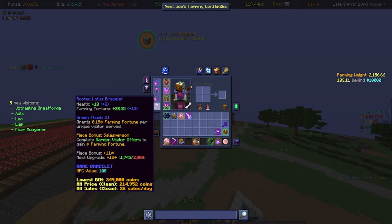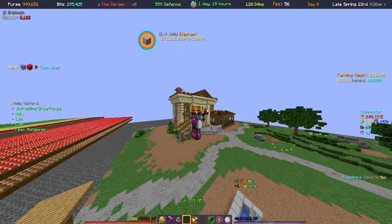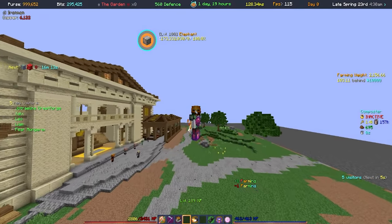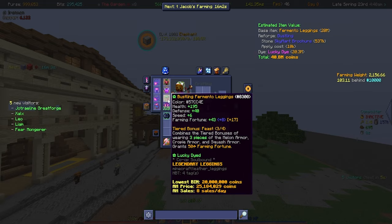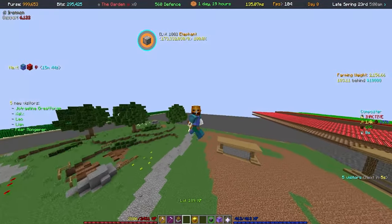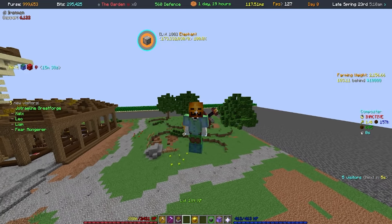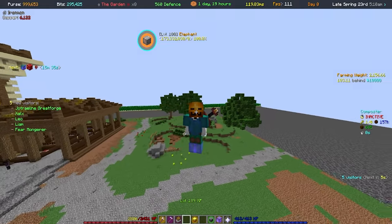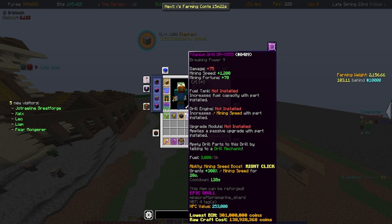We've also got the Lotus accessories on our person — three of them with Green Thumb 4 and one with Green Thumb 3. We're waiting to get that last one upgraded and we can pretty much afford it right away, so that'll happen soon. We're slowly working on getting our farming fortune up. We do have Mossy on one of the Fermento pieces, and as you can see we have a Lucky Die on all three pieces — so if I switch texture packs to standard Minecraft you'll see my armor changes color, apart from the helmet since you can't put Lucky Die on a helmet.